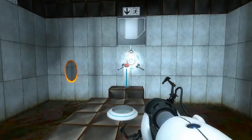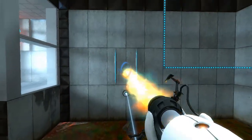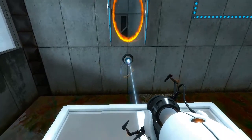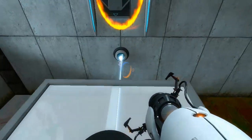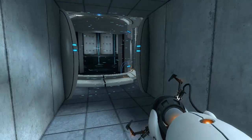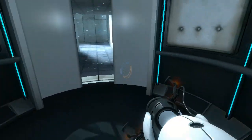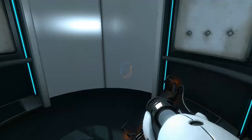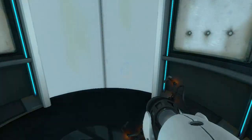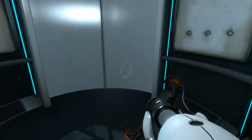Oh dear — so now that there's a blue portal in there, should just be able to shoot an orange one there and head through, at least that's how I would think it would work. There we go, easy peasy. Now the difficulty should increase, guess we'll find out. We'll see you next time. Bye.